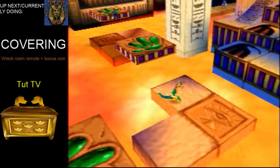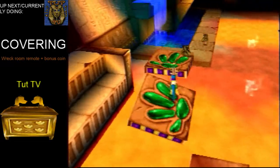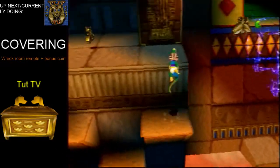But since we're coming out from this side, you just want to karate kick across here and then do a tail bounce to get up on here.